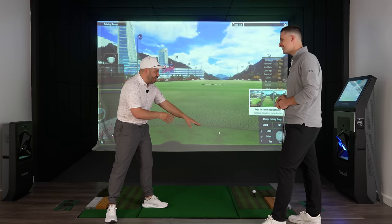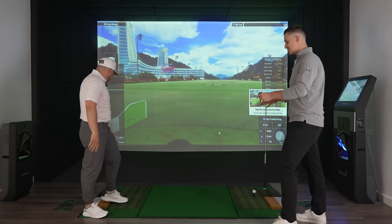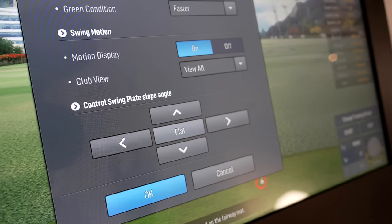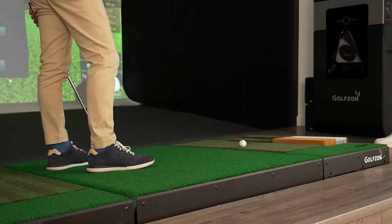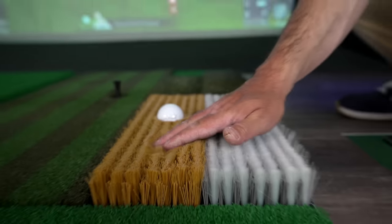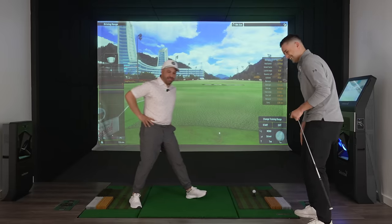I even see artificial green side bunkers and fairway bunkers — this is blowing my mind. Where do we start? So let's start with the swing plate. This green part here is our movable swing plate — 24 directions. So rather than just having up, down, left and right, your hitting area will be in a different slope depending on where you're at on the course. Your ball can be above your feet, below your feet — a lot of different lies. We have our fairway mat, light rough, heavy rough, green side bunker and fairway bunker. There's no carpet on there — this is just another way to be as realistic as possible.